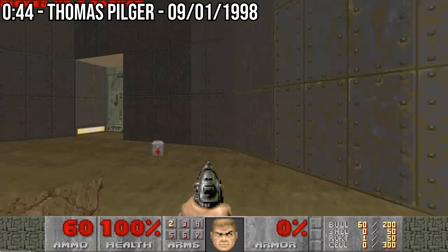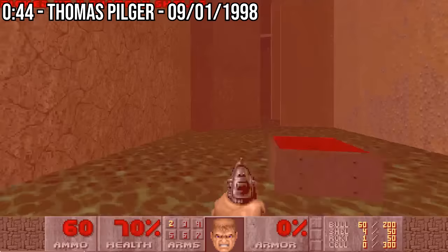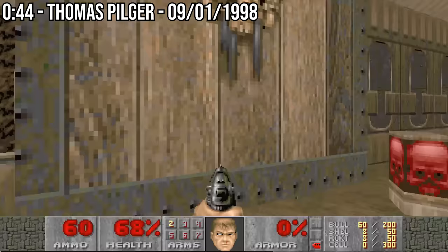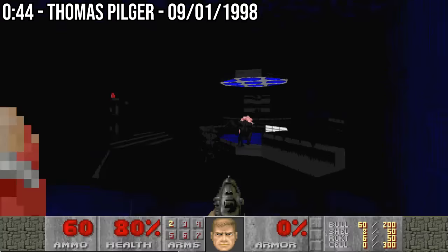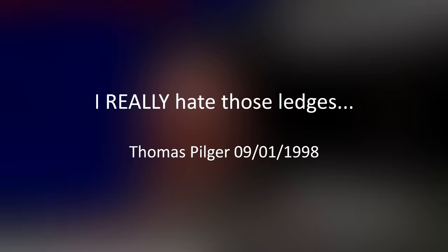On the 9th of January 1998, the Chasm record was dropped again to 44 by legendary Doom speedrunner Thomas Pilger — the same person who achieved the first 9-second run on Hangar discussed in a previous video. The strategy used in Thomas' 44 was essentially the same, with some slightly better execution. There was a pretty significant error when trying to open the red keycard door, which cost Pilger around a second. Overall though, the run was starting to become pretty smooth. Theoretically the level still had a lot of room to go lower, but in order to do so, speedrunners would need to start taking much more risk crossing those ledges. In his comments, Thomas confessed: 'I really hate those ledges.'